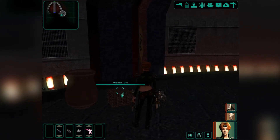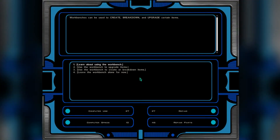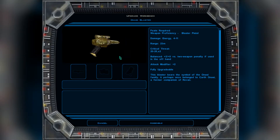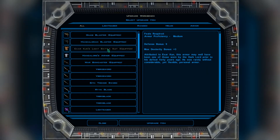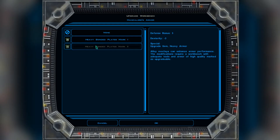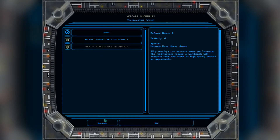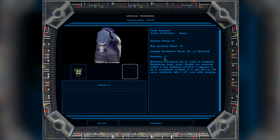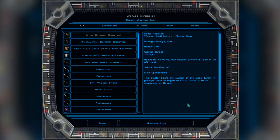We have life support packs. There's a workbench — let's see if we can upgrade anything. On the blaster, we don't have anything to upgrade. We can't upgrade the bowcaster either. Let's look at Mandalore's armor — it does reduce dexterity by three but gives plus three bonus.